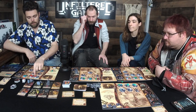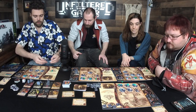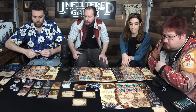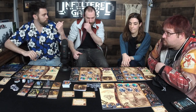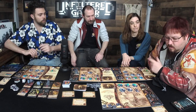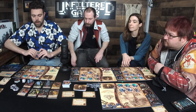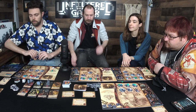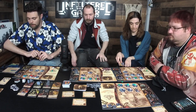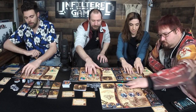I'll play him to just remove this investigator — three damage, costs me one. That should be worth it in the long run. Josh passes, Callie has no cards left and passes, I'll pass now. We move on — moving phase: move all investigators. Anyone trigger anything? Nope.